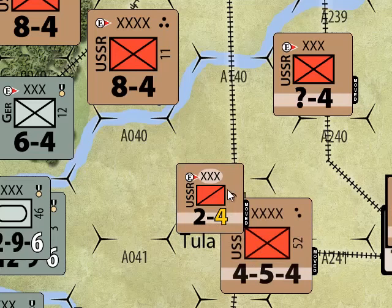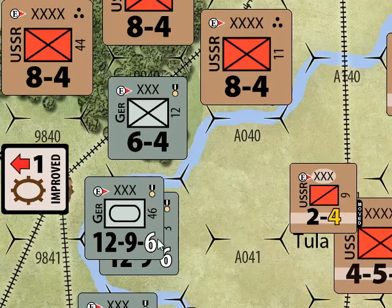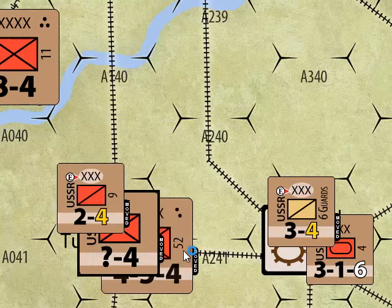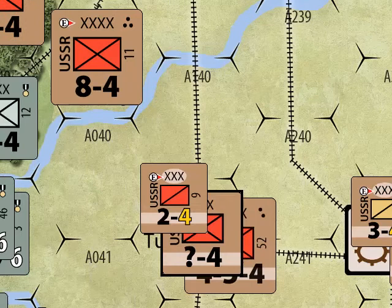Two medium units in a hex is also perfectly fine, and you could have one small unit alongside those two as well. But you couldn't have two large units in a hex — you can substitute a smaller unit for a larger unit, but you can't go the other way around. So that's the stacking limit.